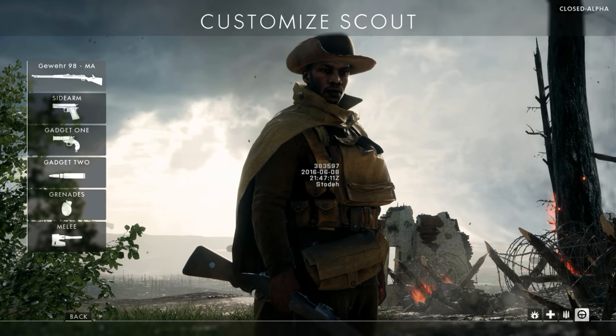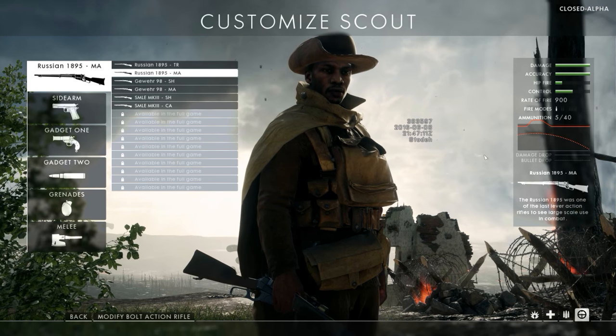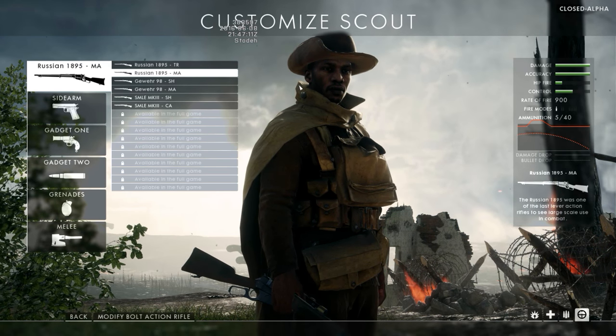First up we have the customization screen. You'll notice there are three different types of snipers, and on each sniper there are two scope options. All the snipers currently available have the same rounds per minute, however they all perform differently at different ranges.